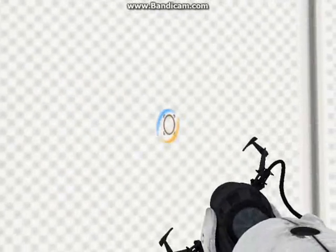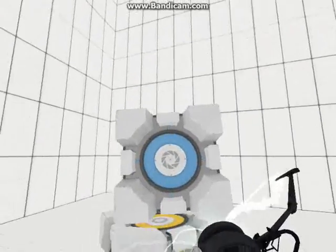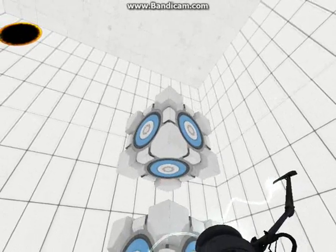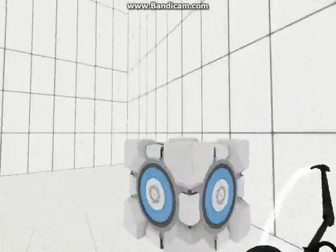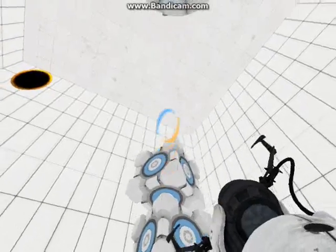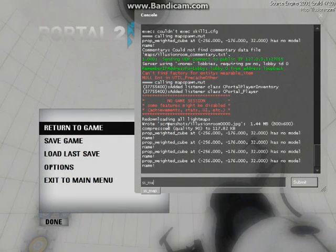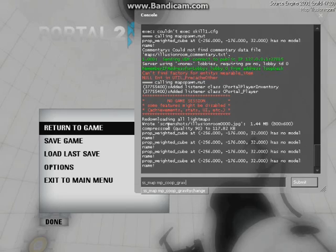Now you may be wondering, why is my portal point here when it's right there? Well, if I get people asking me how I do this, I will show you what that means. I'll also show you how you can fix that — I was really too lazy to fix it. So anyway, because of this, I decided to make this. I'll show you in a minute: MP co-op. This map is still a work in progress.